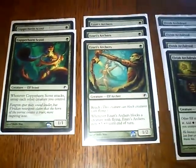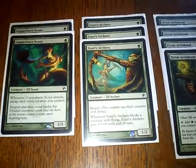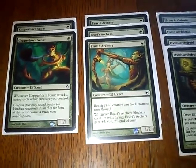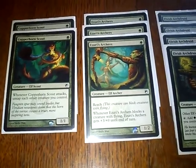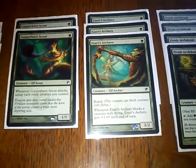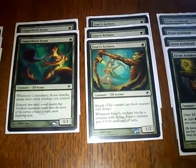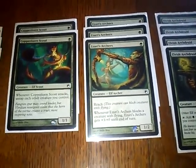Then we've got three Azura's Archers. They're one-drops for 1/2s with reach. It's brilliant. And they get plus three against blocking flying creatures, so it's a really, really good flying defense.